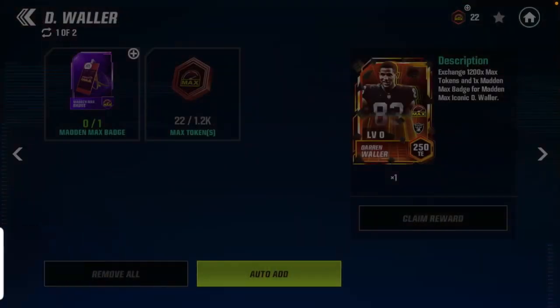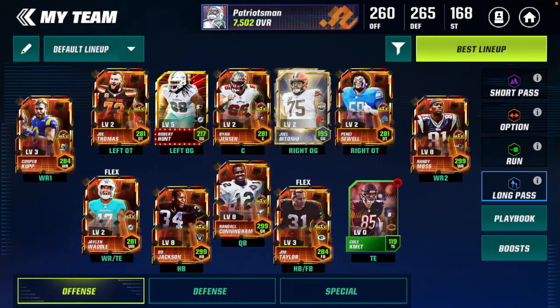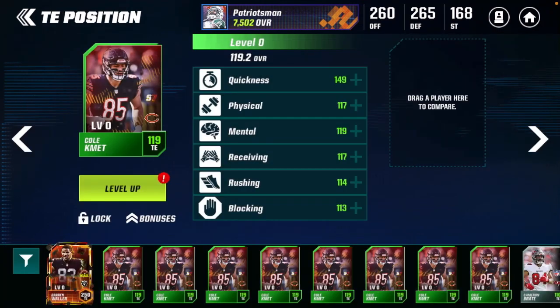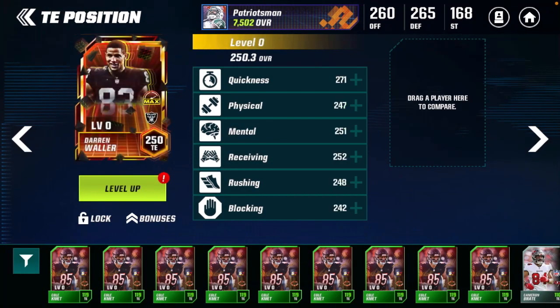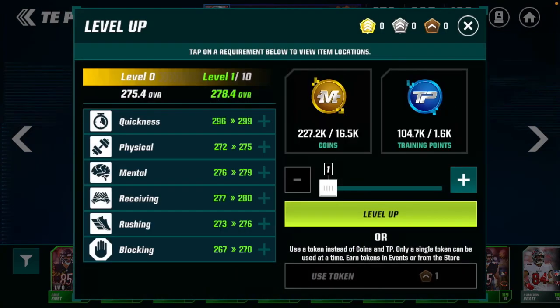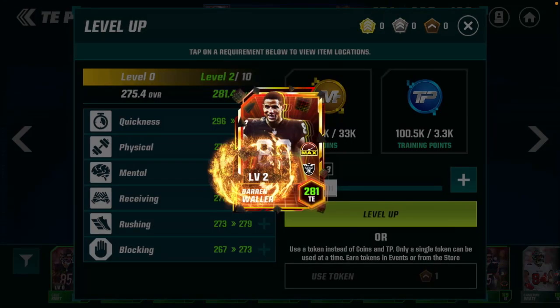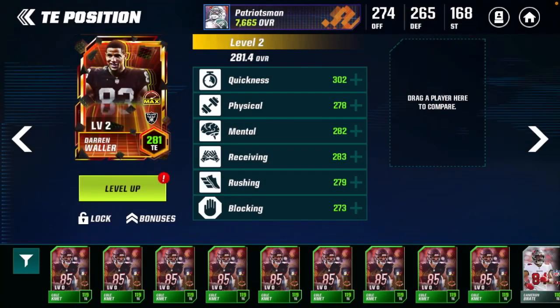I use my tight end a ton in gameplay, so having a Darren Waller on the squad is going to help out a ton. Let's take out our uncommon we have in there, and boom — we now have an awesome player on our team. He boosts up our team to a 7.6k overall. 41,000 coins down the drain as well as some training points to make him a 281 overall.